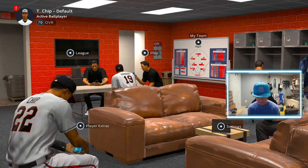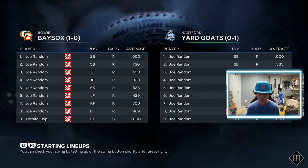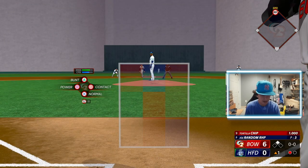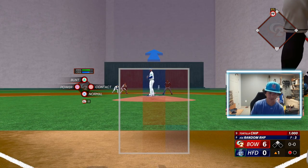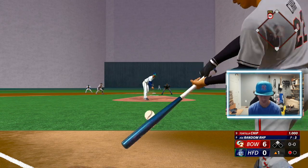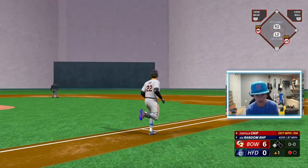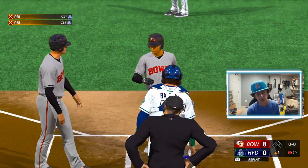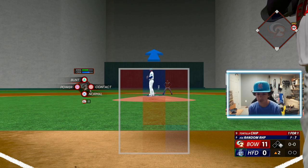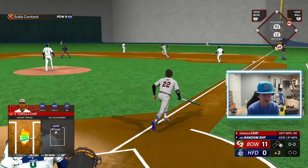We're going to play one more game because that was a pretty bad one by this method's standards — normally you score 30 or so runs per game, not about 15. And boom, we're already up in the first. Another bomb, absolutely clobbered. We have hit a home run every single at-bat of our career so far. You're going to get out every once in a while — you might hit into a line drive or get a double — but normally you should go seven-for-seven or eight-for-eight with just home runs.